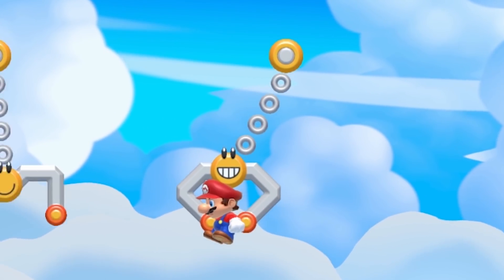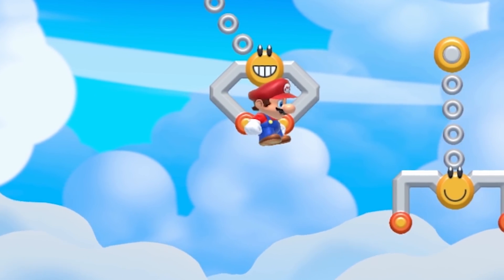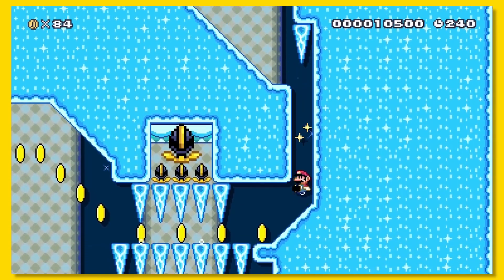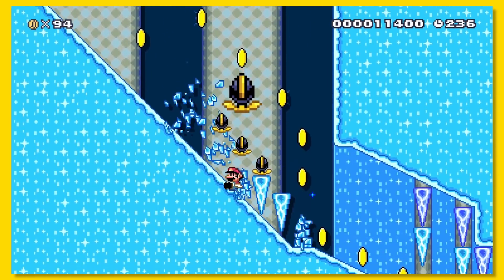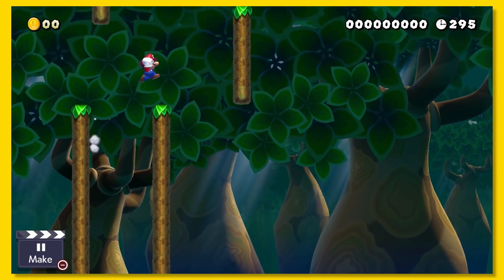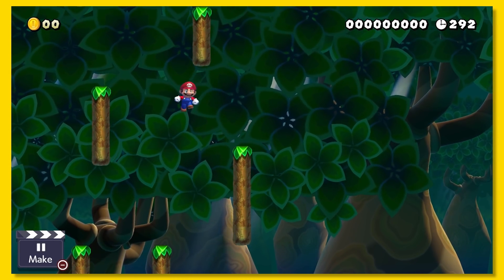I love how the swinging claws change facial expressions depending on whether you're on them or not. As much as autoscrollers can be annoying, it's really neat that you can change the direction as well as the speed of them now. And we finally have true vertical levels — there's so many more stage opportunities now.